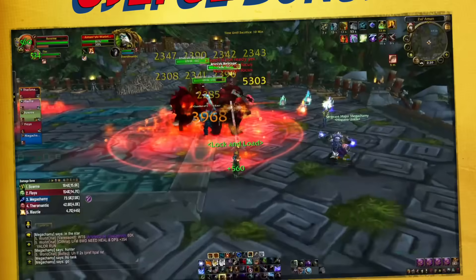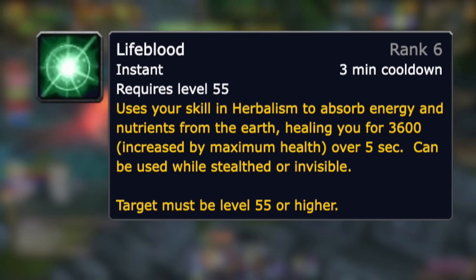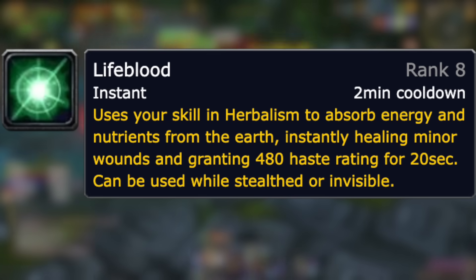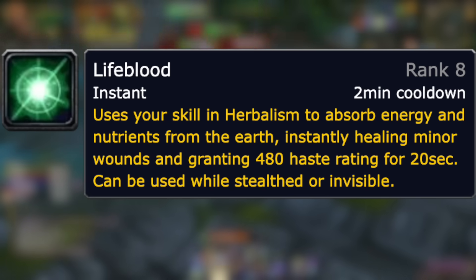Number thirty-six is Lifeblood. Up until this point, Lifeblood has just been a small HoT you can put on yourself if you're a herbalist. Well now it also gives Haste, making it an incredibly powerful cooldown for anyone who can make good use of Haste on their character.